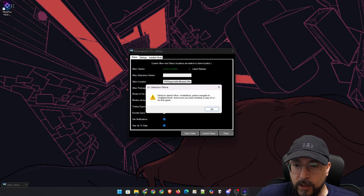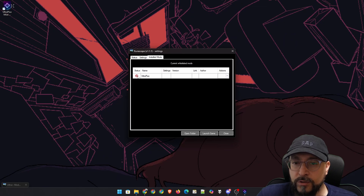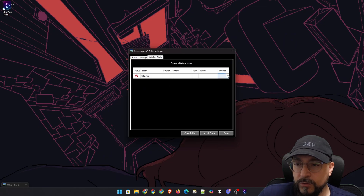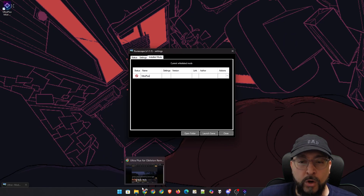It says failed to detect UltraPlus installation — please navigate to installed mods and ensure you have installed a copy of UltraPlus for this game. We click OK. As you can see, we have three tabs: status, settings, and installed mods. Currently we have nothing installed — no version of UltraPlus. So we're going to have to first download UltraPlus. I've done this on purpose to also demonstrate the update functionality of this mod manager.